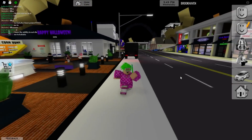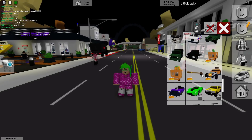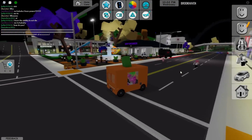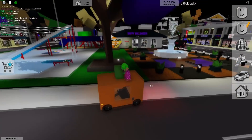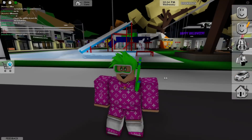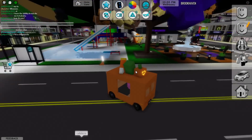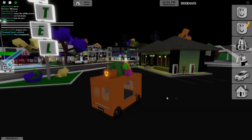We gotta check out everything in this update. We got a few new vehicles — as you can see there's a candy corn thingy. Look at this, we got a pumpkin car! This is so cute. We can spawn it in — this is a candy corn vehicle, or actually a pumpkin vehicle with a candy corn thing.